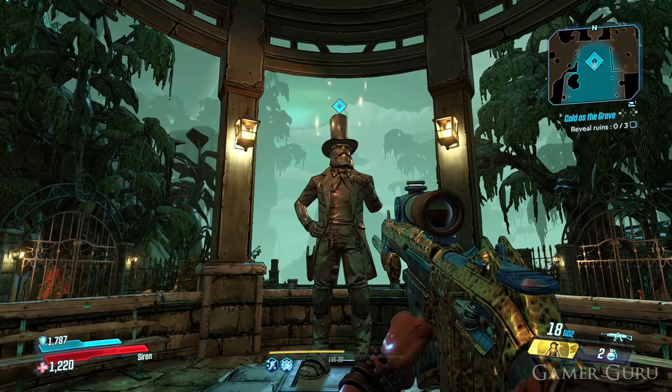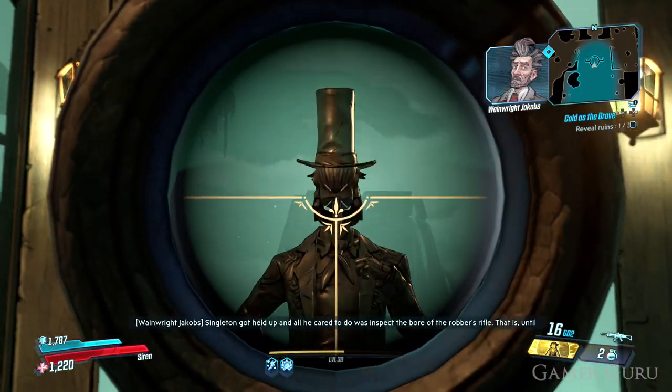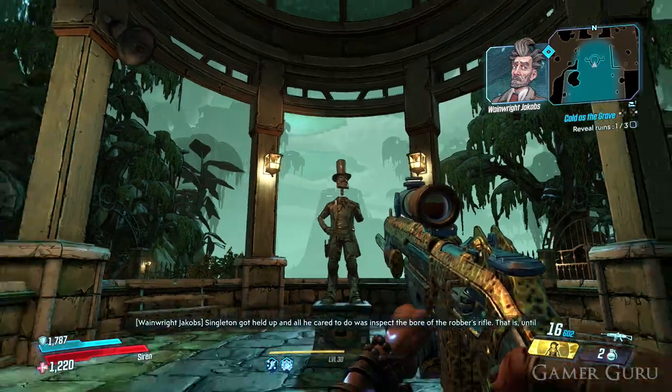The first statue — the one in the middle — all we need to do is shoot him in the head once, and then it'll unlock the pathway to the left so we can access the next statue.